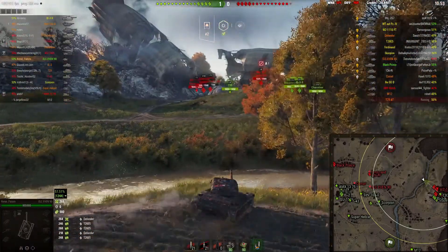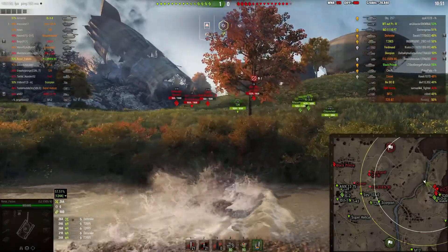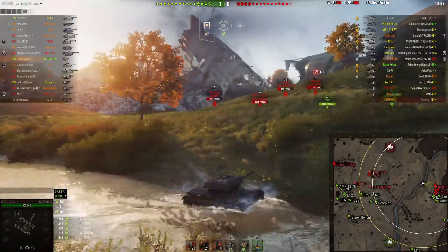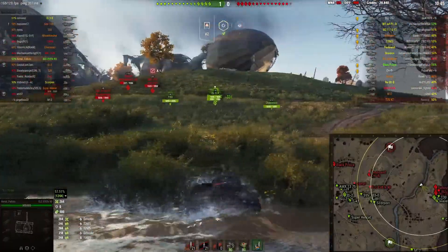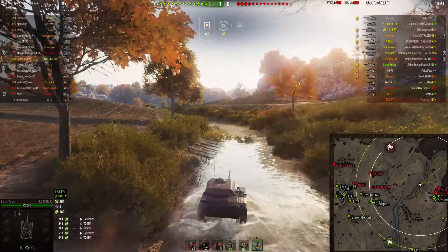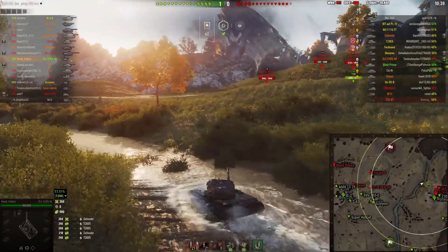I start putting shots in and I fluff the last one. Now I'm going to move down this way to make it seem like I'm moving away until I'm unspotted. Once that Defender is unspotted I can safely move back — and he's unspotted now, so we move back.